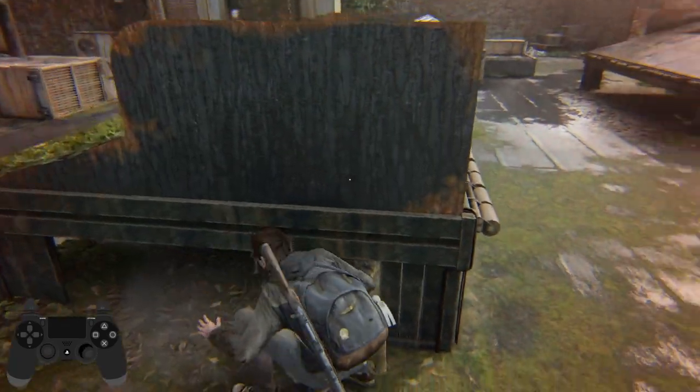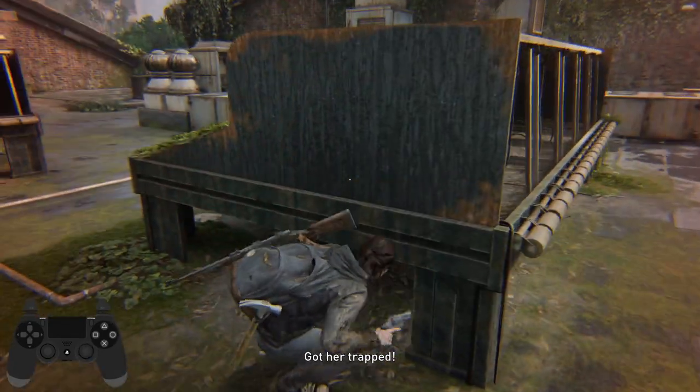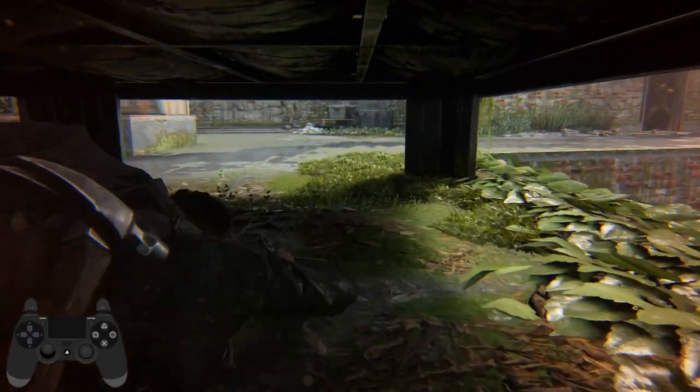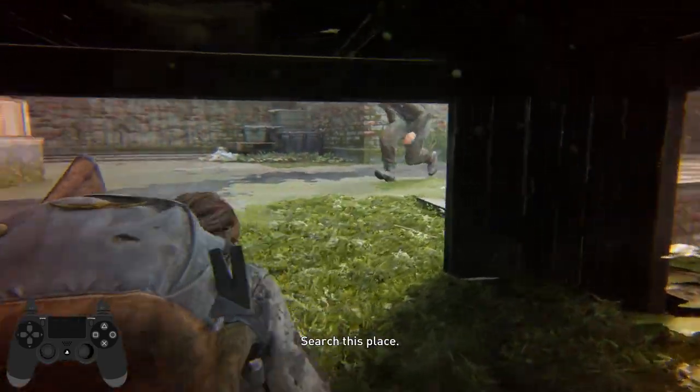Now what we do is crouch right here. If you cross this line that spawns in the last three enemies, you have to wait for them to say 'got are trapped' or something equivalent — that's when they're not sure where you are. Wait for them to say that, then crawl under here and wait for them to pass.